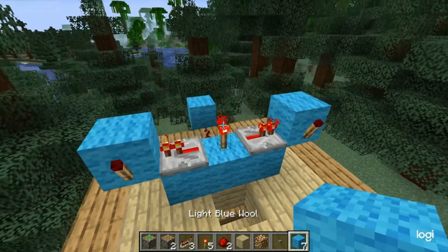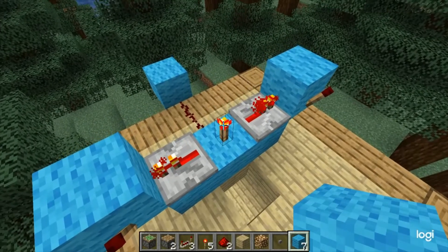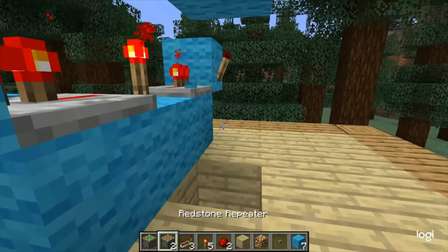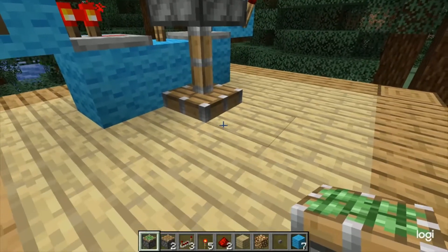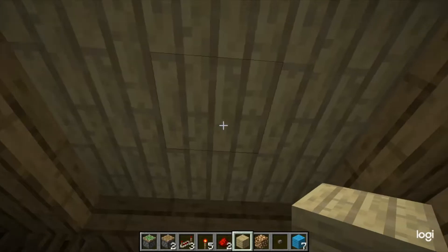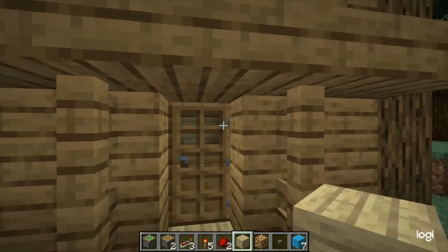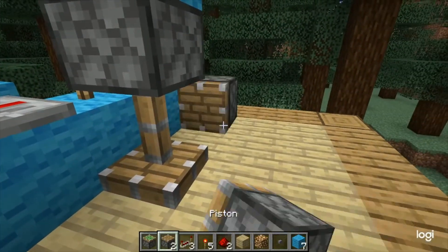Next we put in the pistons — this is what makes the whole thing move and swaps the block in and out. Place a block above the torch and another one forward. From underneath that block, put a sticky piston, which should extend down into the ground. Then on the inside of your house, place a block flush with the ceiling so it looks completely normal.